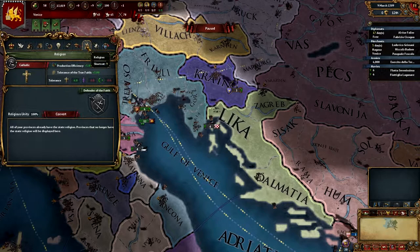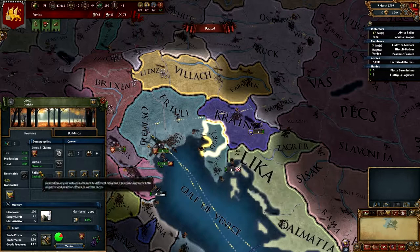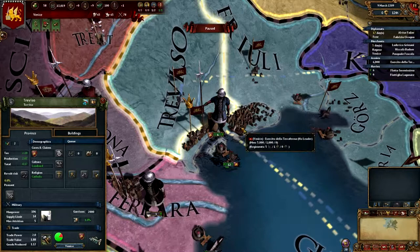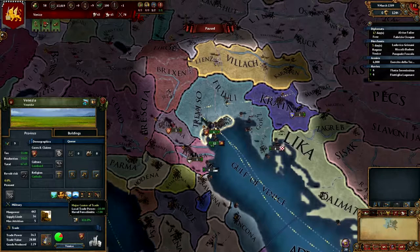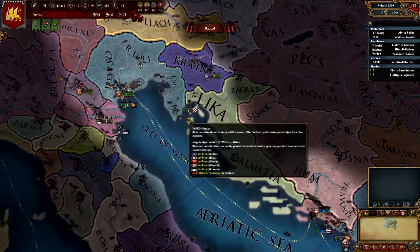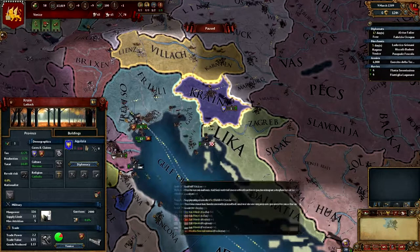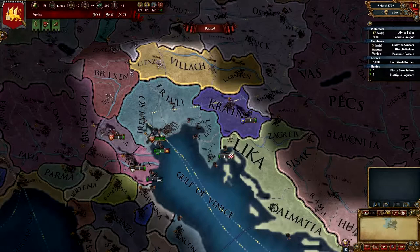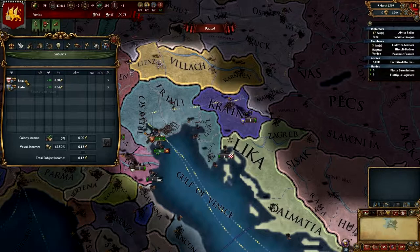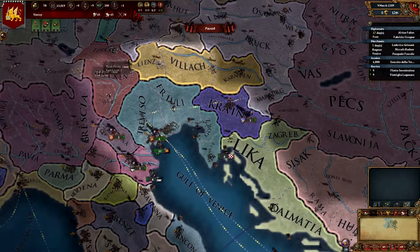We accept Slovenian culture and Croatian culture, and Lombard culture is also a very nice one to have. Lombard is basically all of Italy, and Croatian acceptance is a hint that getting into Croatia will be easy for us. Slovenian opens up Carniola. Militarily we have medieval crossbowmen and medieval light cavalry - nothing to change there. Our subjects are Ragusa and Corfu, nothing special.